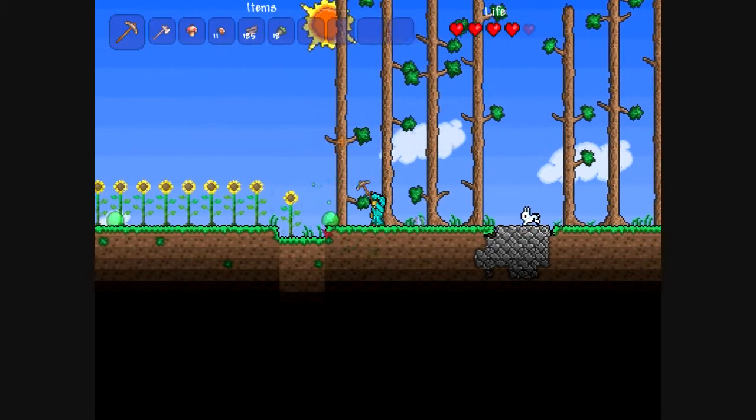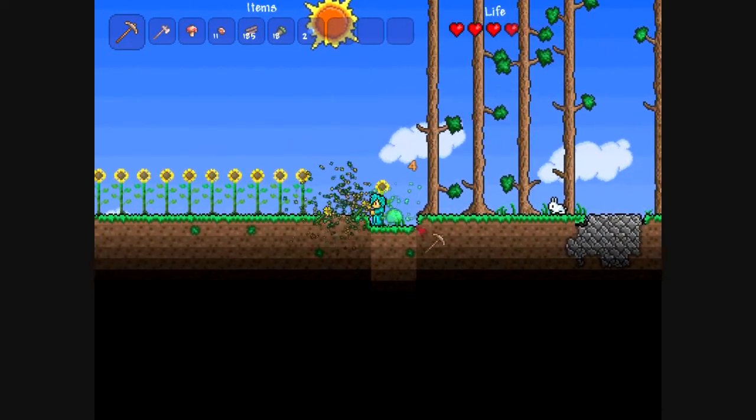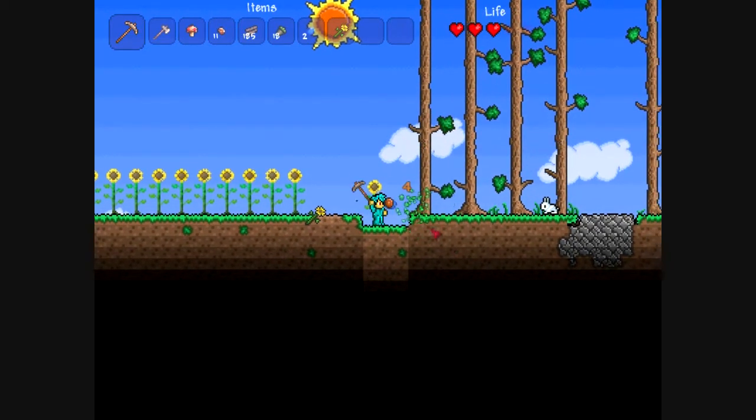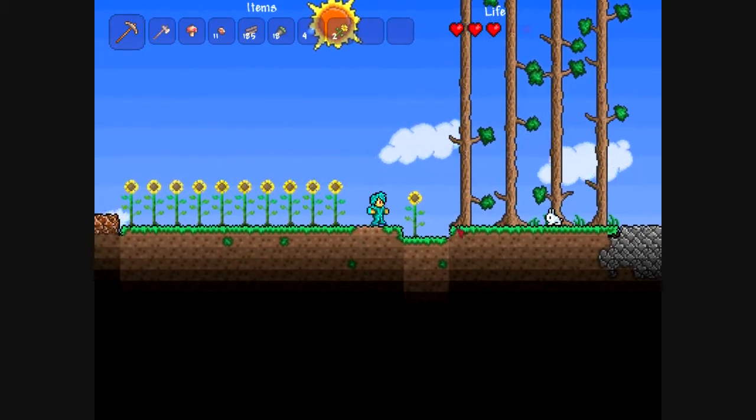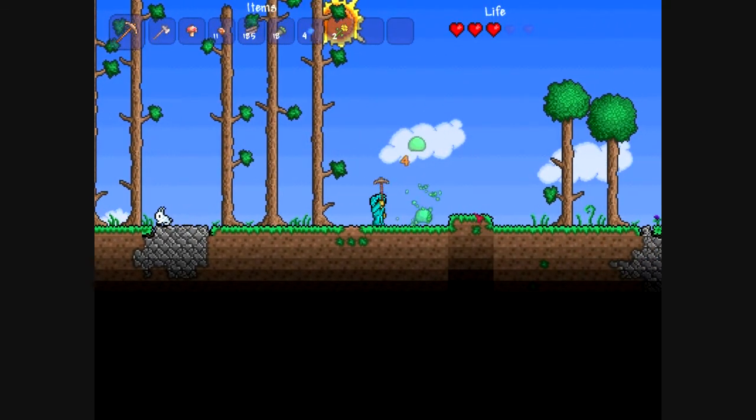I heard something die. I'm going to need to start killing these slimes as well to start getting gel. I got four torches — I guess I can start collecting those as well, but it's not really that important.